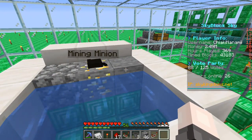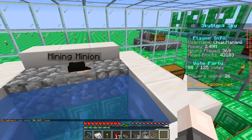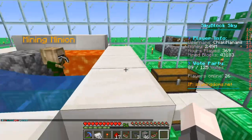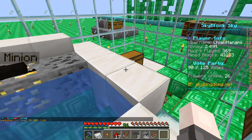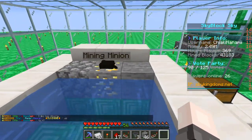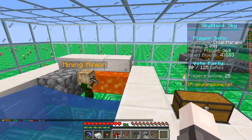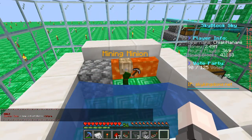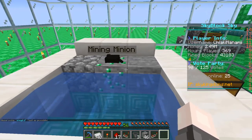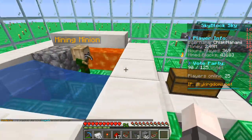What we have here is called a mining minion. Normally in Skyblock you can't get mining minions — the only way you get them is by paying for them on the store with real money. I haven't spent any real money on this; I actually got this for free as a gift. There's a funny story though — we got one for free but it glitched out and turned into an iron pickaxe, and we were really bummed because we had no proof of the transaction. However, our friend on the server, Dima, gave this to us for free, so huge shout out to him — that was really generous.